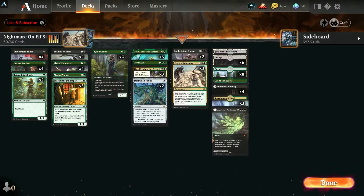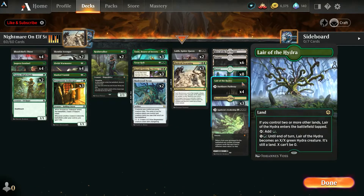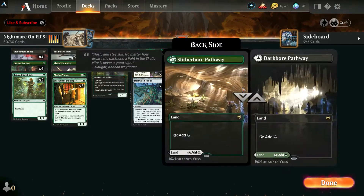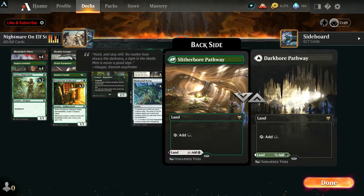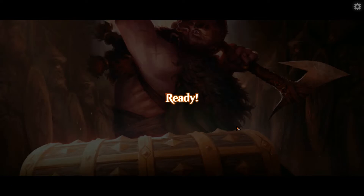For lands, I have one man-land with the Hive in black and one with the Hydra — both become elves and skeletons with the Nexus out and gain trample. I run four pathways and three snarls, since with the pathways I don't need all four snarls — usually I do a four-three split. That's the deck — Nightmare on Elf Street! Let's get into the action and see if the elves can rise.